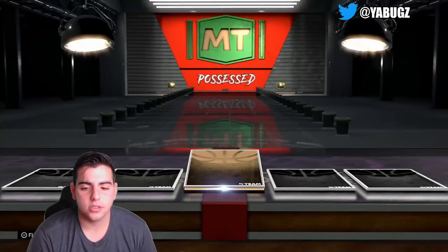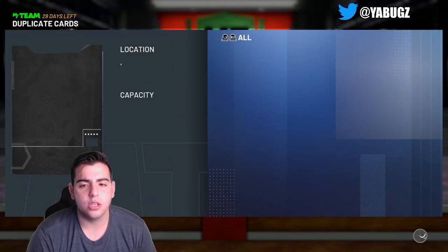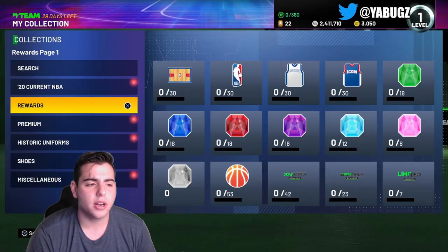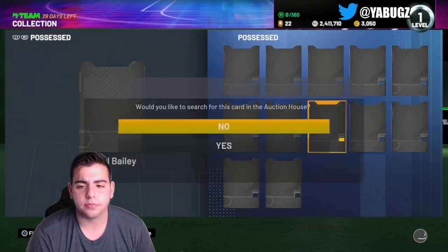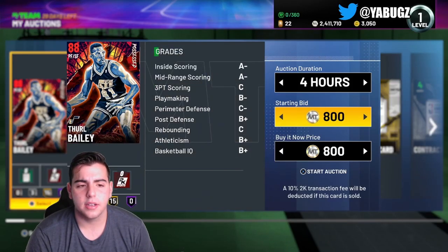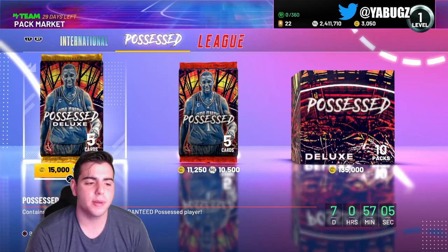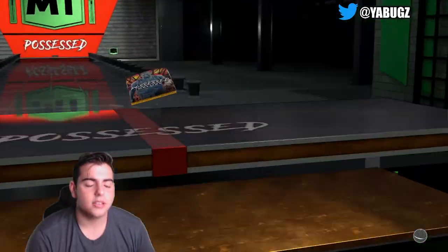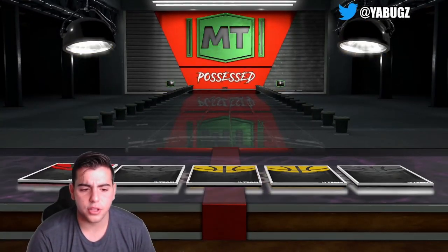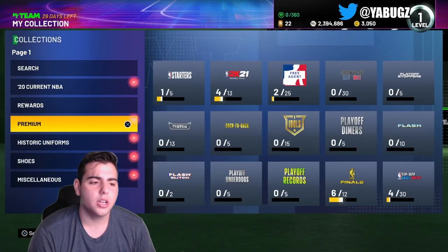Next pack is a ruby and it is Thon Maker — going straight to auction. I'm going to try to sell all these cards as I go. He's going for around 8K so I'll throw him up for 5K just to get my money back quickly, because these packs are pretty expensive. With the guarantee pack — supposedly the odds are better — we get another Thon Maker for 4,900.